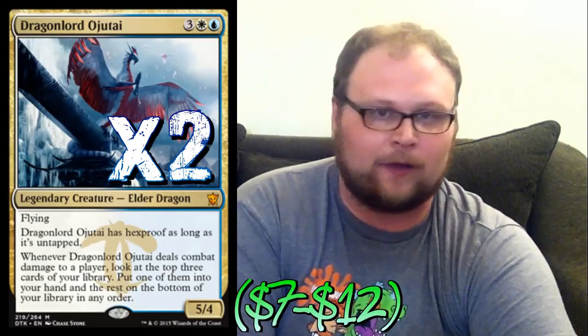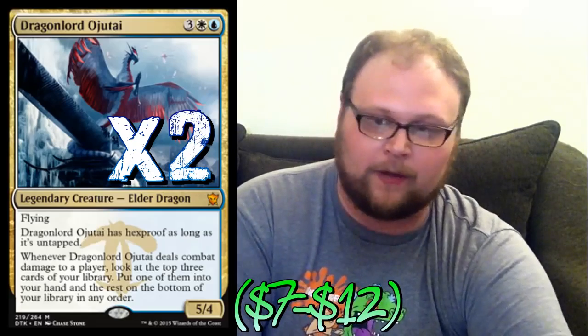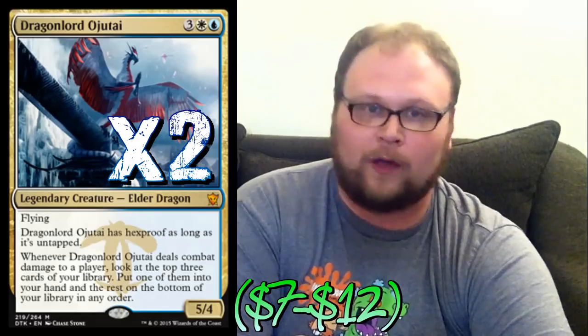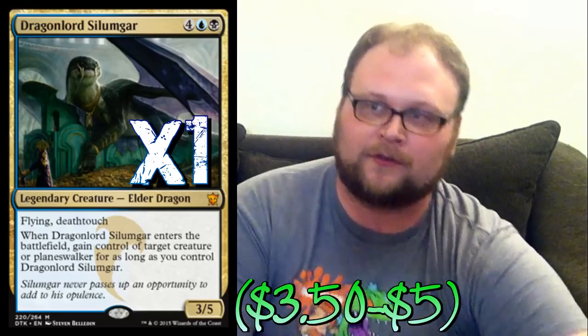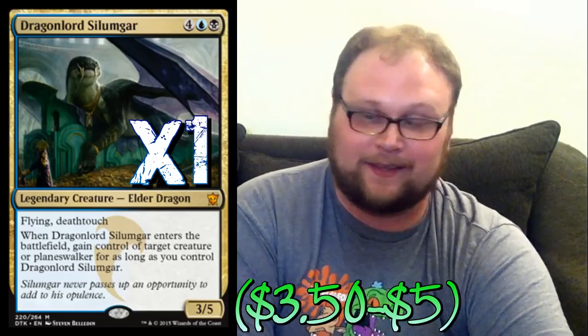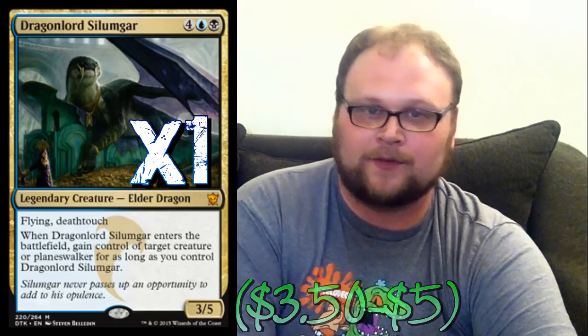Two copies of Dragon Lord Ojutai - I think he's the best creature we could play other than Jace. He only gets better without Crackling Doom in the format. As far as win conditions go, Ojutai is the best we can play, and I say that even considering how good Grim Nemesis is. Also playing one copy of Silumgar - being able to steal a guy when he comes in is absolutely ridiculous. I don't know why he doesn't see more play; I see Esper control decks that don't play this guy and I don't understand why.